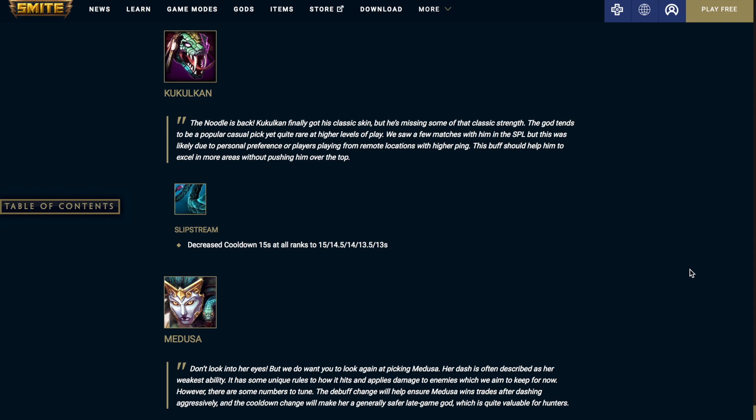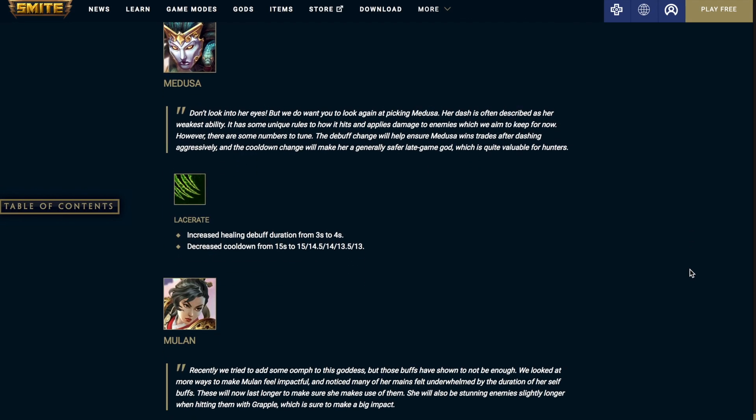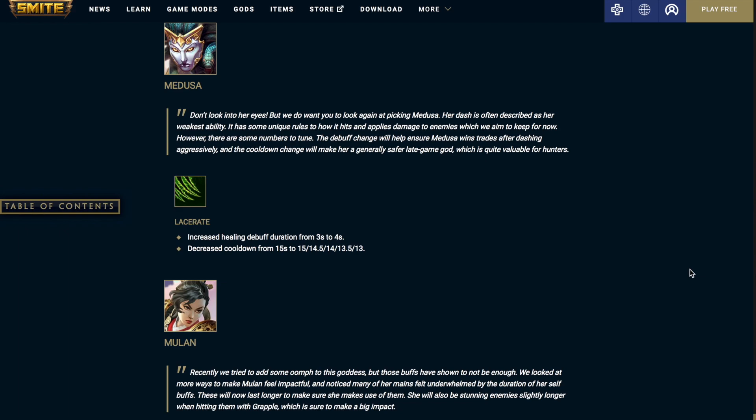Kukulkan — Slipstream: decreased the cooldown from 15 seconds at all ranks, now scaling down to 15 seconds at level 1 and 13 seconds at level 5. Medusa — Lacerate: increased the healing debuff duration from 3 seconds to 4 seconds, and decreased the cooldown from 15 seconds at all ranks to 15 seconds at level 1 and 13 seconds at level 5.